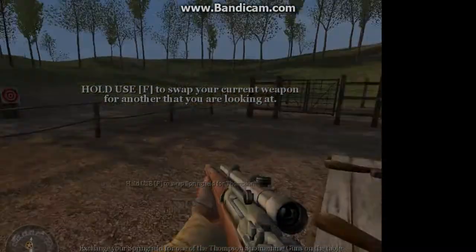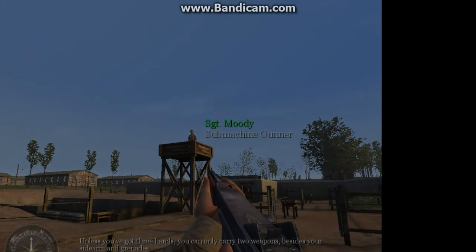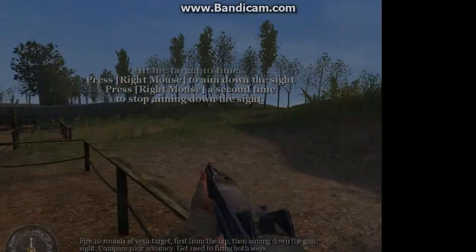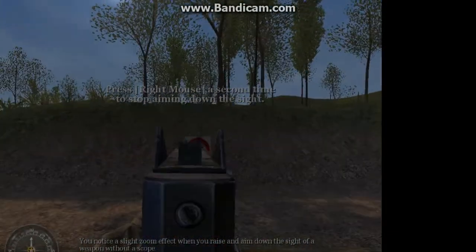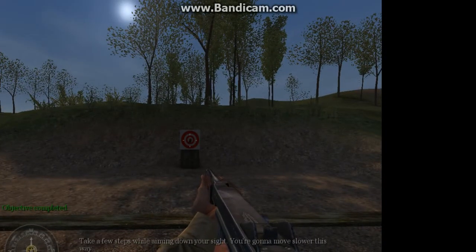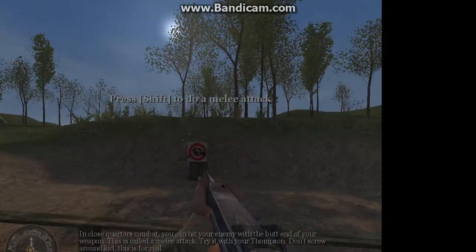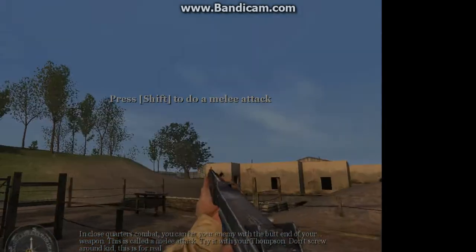Exchange your Springfield for one of the Thompson submachine guns on the table. Unless you've got three hands, you can only carry two weapons, besides your sidearm and grenades. Fire ten rounds at your target — first from the hip, then aiming down the gun sight. Get used to firing both ways. You will notice a slight zoom effect when you raise and aim down the sight of a weapon without a scope. Take a few steps while aiming down your sight — you're gonna move slower this way. If you're in combat, you can hit your enemy with the butt end of your weapon. This is called a melee attack. Try it with your Thompson. Don't screw around, kid — this is for real.